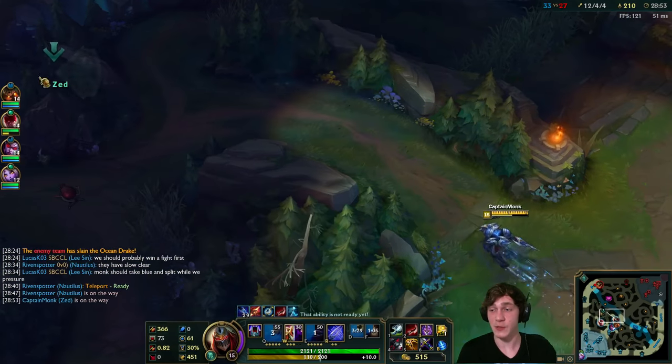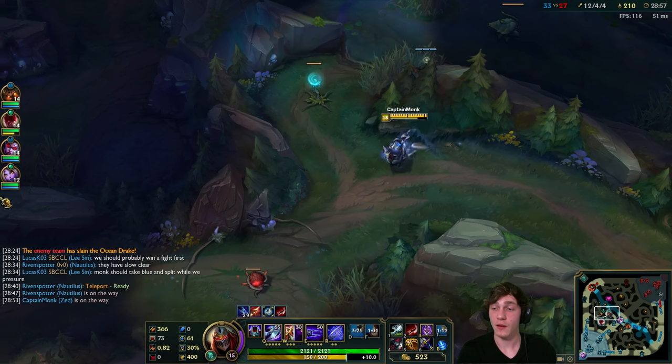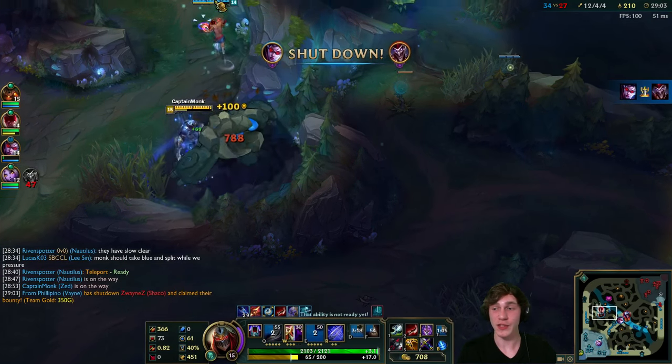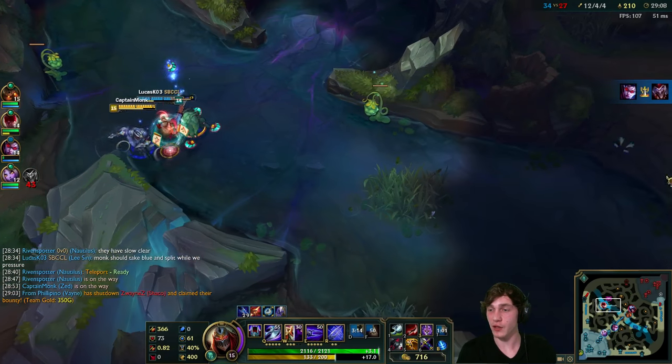I have the shield from Bloodthirster. Lee Sin is right - I should be taking blue buffs. I'll go ahead and get that started. Hop over this wall with the explosive plant - at least that's fun! And Lee Sin lends a hand. Thank you, sir. A nice kill going on to Shaco!